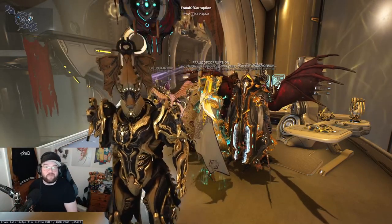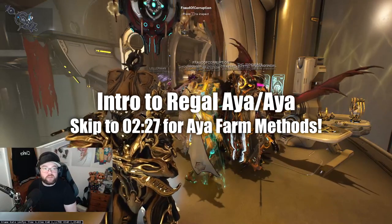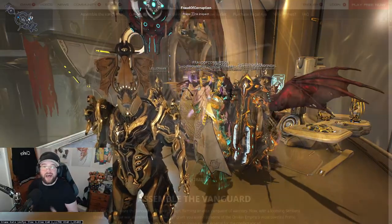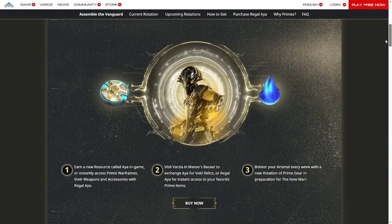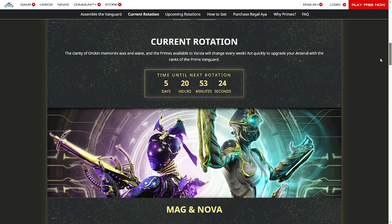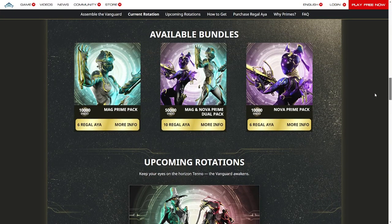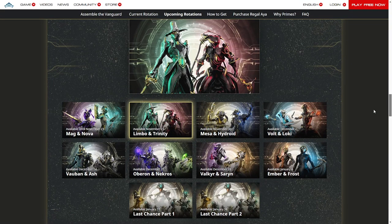Welcome back to another Warframe video. With Warframe's recent update they have introduced a new premium currency called Regal Aya. I'll have all of this on screen as I keep talking about it, but Regal Aya seems to be tied within the Prime Vault with the returning Warframes. Every so often they unfold these Warframes, and this currency is going to be a new premium currency surrounding these returning Warframes. They did just put out a patch and you can now get Platinum purchased alongside Regal Aya.